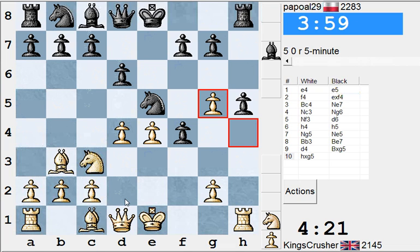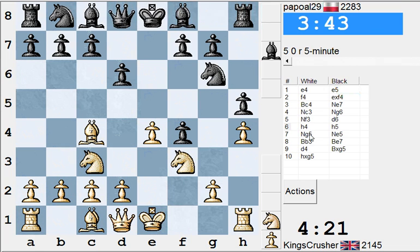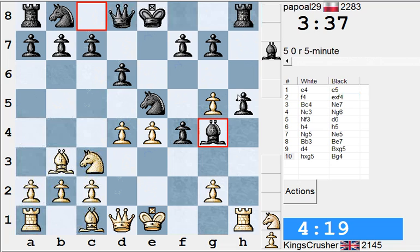Queen d2 looks like the only move. Actually should we just examine earlier. Did I just blunder while he's thinking? H4, H5. Knight g4 - didn't he have Bishop g4 here? I suppose there's Be2. Okay going back to the game. Alright so Qd2 now.